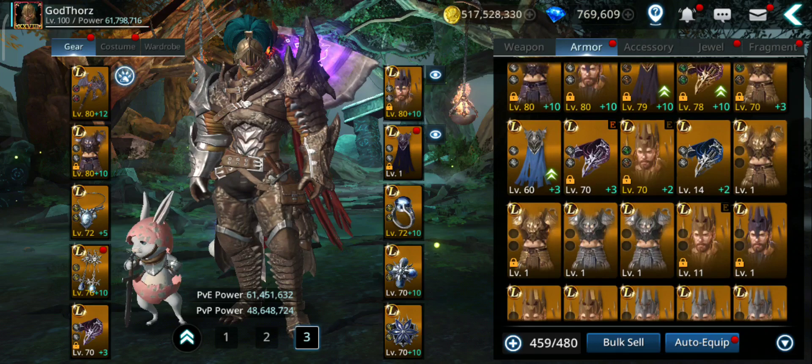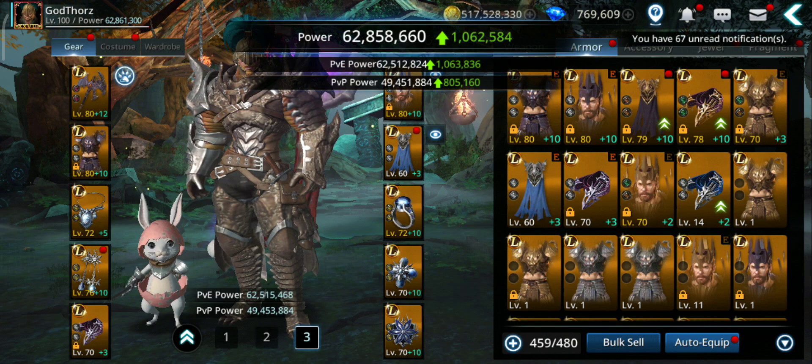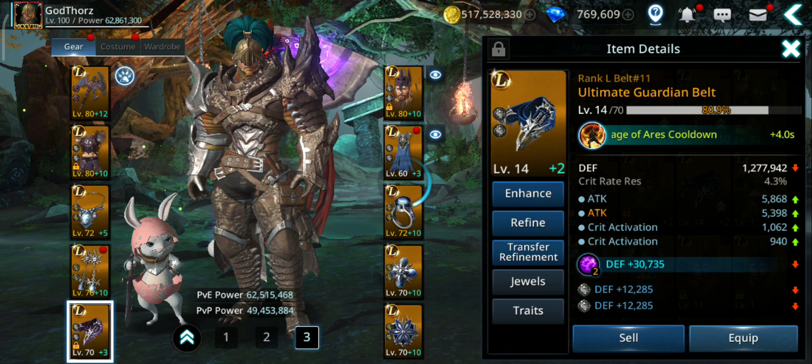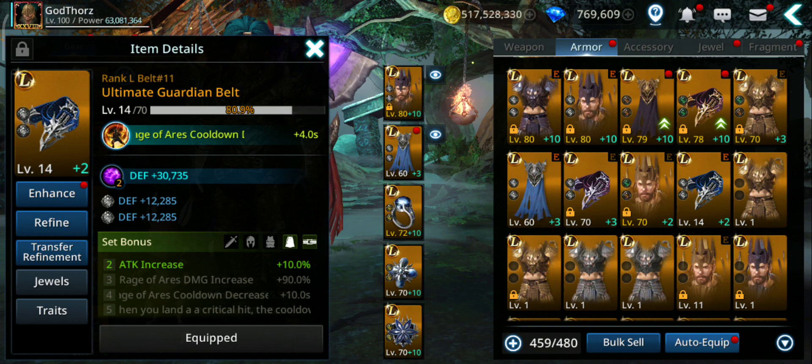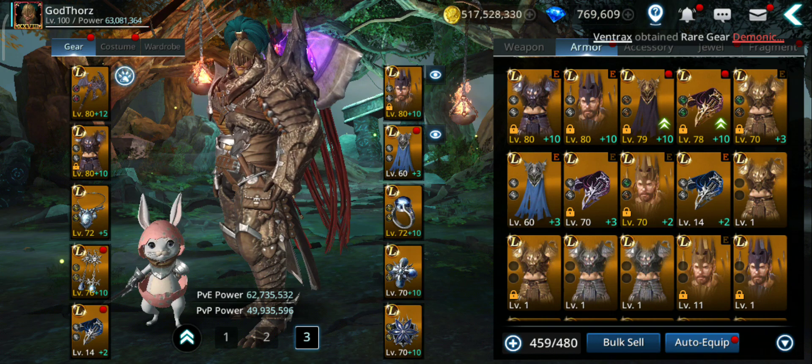Some gear will also increase that. I suggest getting the ultimate cape and belt — 2 of them give attack increase 10%. Let's equip them — attack increase 10% is activated. Let's see how much we get: 2.656 million, not bad.